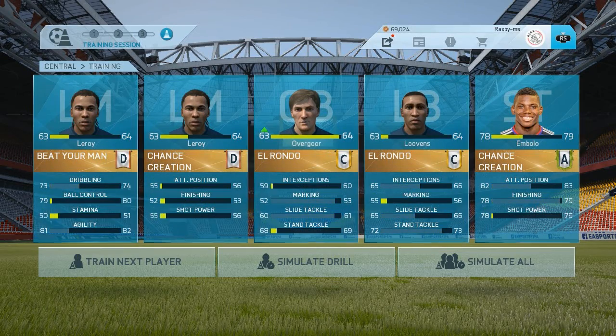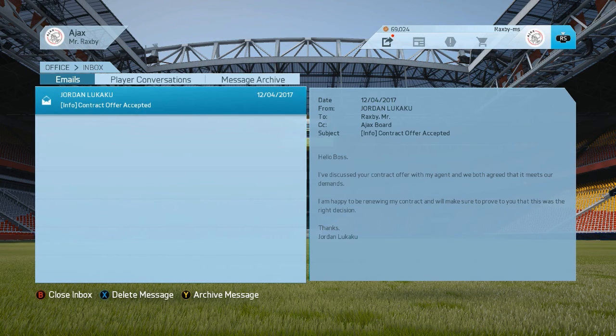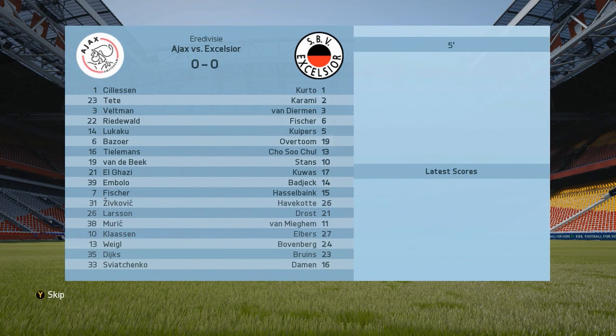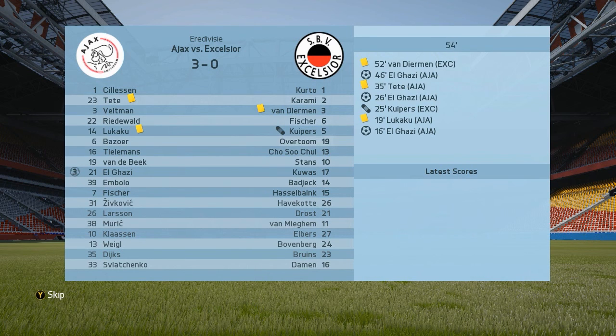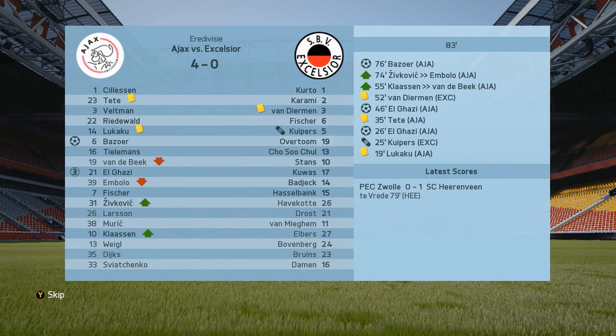Doing some more training — Overcourt is now up to 64, and I'm also training Mbolo's finishing a bit. Lukaku has accepted his contract. Next up we have a home match against Excelsior — I'm gonna simulate it. This time at home we should have a better chance, plus they lost their last three matches. El Ghazi gets us 1-0 up and then 2-0 up pretty shortly, and then El Ghazi gets his first hat-trick for 3-0. Buzura with the fourth and yeah that will definitely help our goal difference, which may actually be important in winning the league this year.